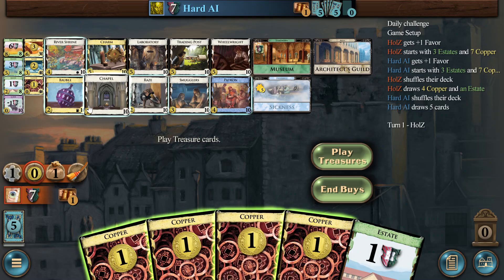Our open is 4-3, so I think it has to be River Shrine, which then gains Patron. And the Raise — is that fast enough? Or is it Raise and Chapel?